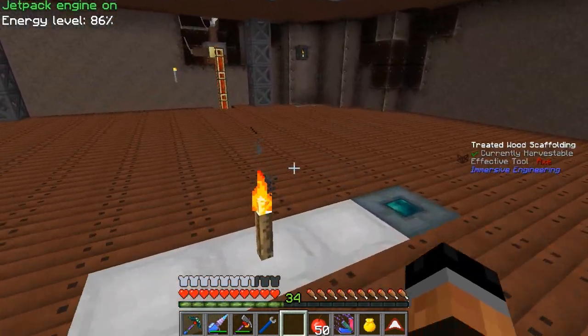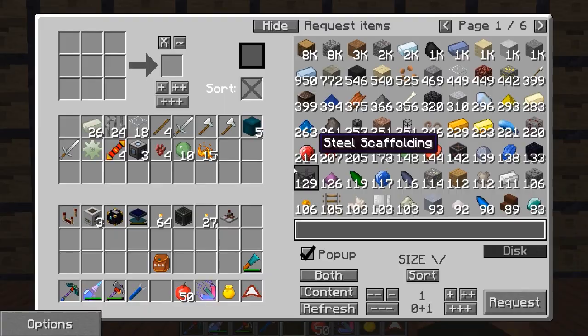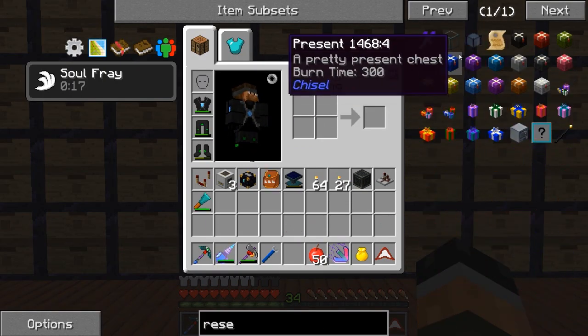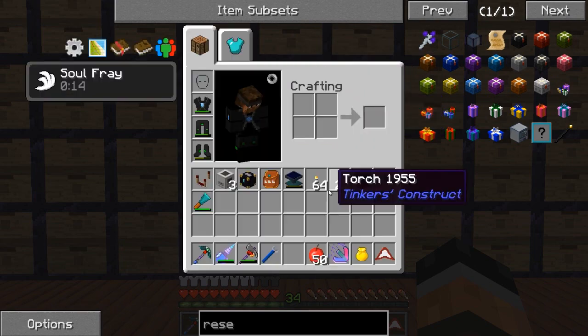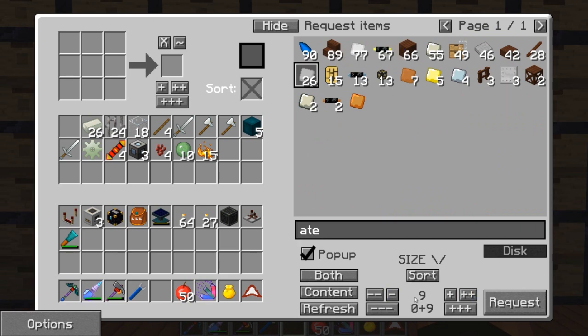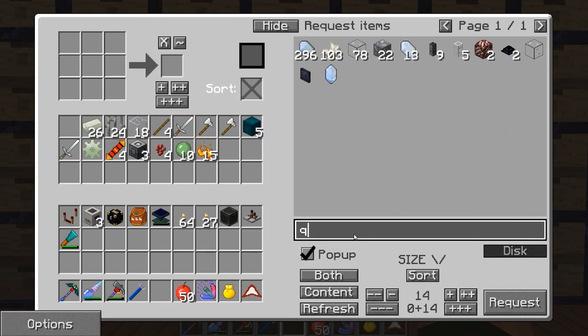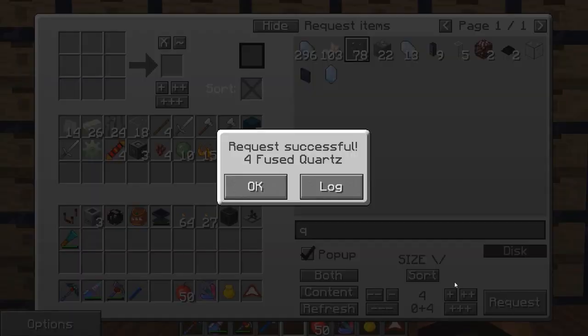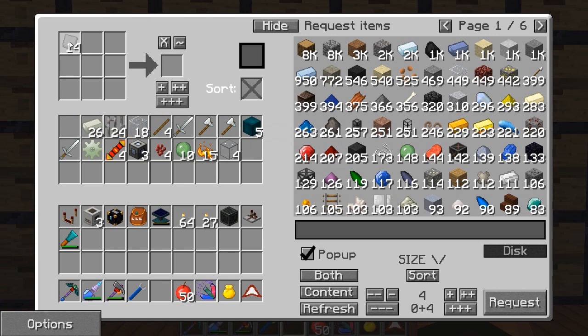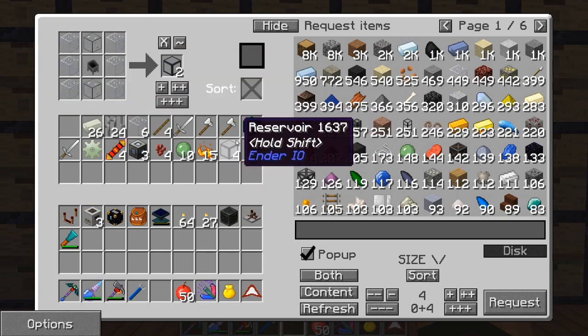Next thing we're going to need is a reliable source of water. We have these reservoirs — it might be a good idea to go ahead and make another one. These things are fairly easy to make, we just need the cauldrons. Iron plates — we got all we need. We need 14 of these, some fused quartz — four of those — and a little bit of glass. Fused quartz top and bottom, and glass on the edges will give us our reservoir.